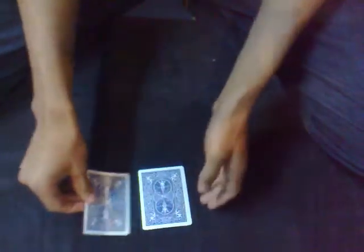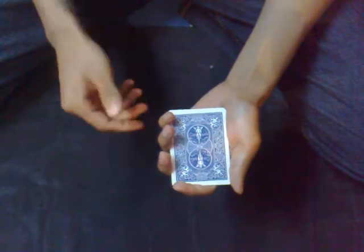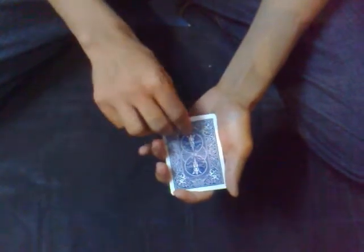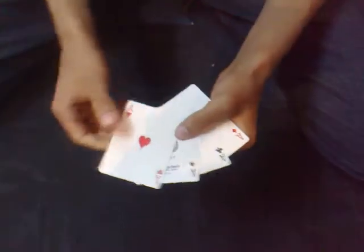The ace has transferred here! Let's see if that happens — one, two, three, four. Yep, all the cards are blue here. And let's see if all the aces have transferred here — and voila, all the aces have really transferred here!